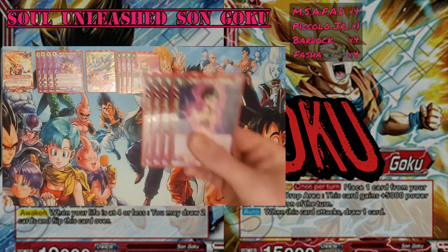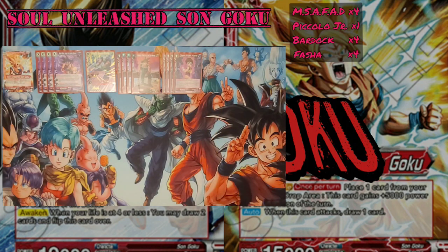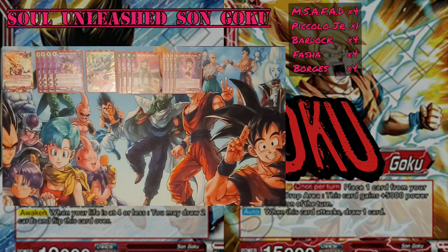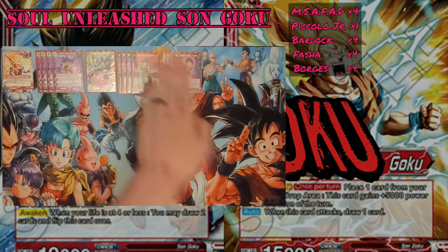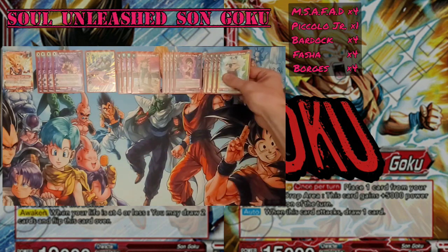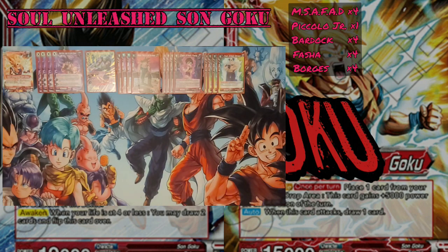Four copies of Chain Attack Fosha, because she is a top 5 searcher for any Bardock Screw in the deck, or a 2-drop Unison — just ways to help filter and get more drop power onto the board. She also has Bond 3, so if you have three Red Saiyans or three Red Bardock Screws on the field, she gets an 11k boost. We're also running four copies of Chain Attack Borgos, which is just like the Fosha except this one draws instead of searching the top 5.